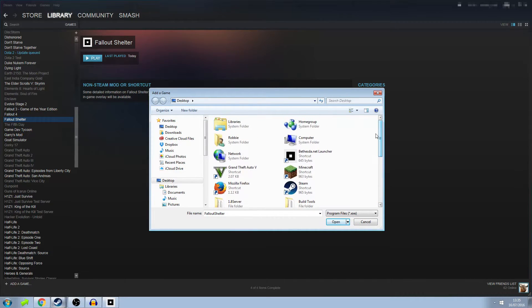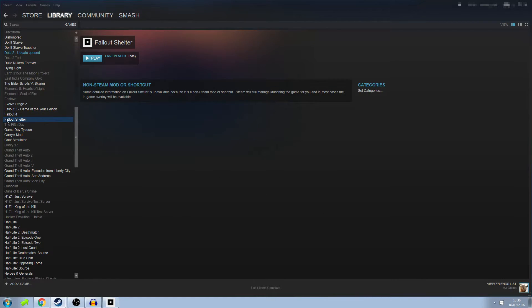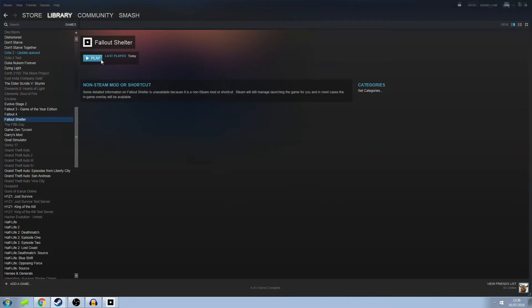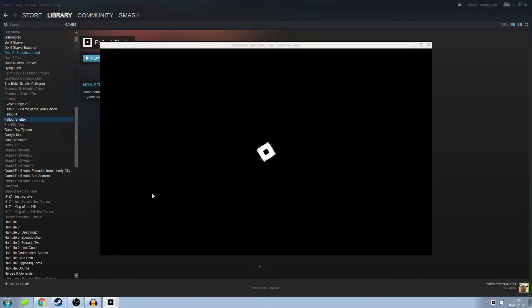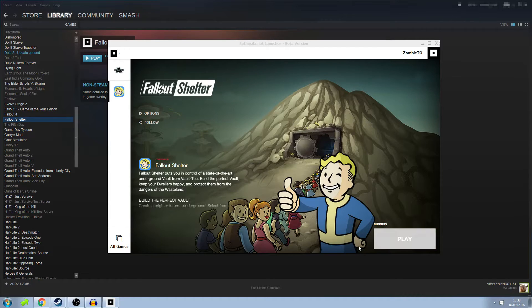Instead, you'll want to add the Bethesda.net launcher to Steam. You may be thinking this won't work, because when you start the launcher and then the game after that, Steam won't recognize it — but you're wrong. Once you add the Bethesda.net launcher to Steam, it will appear in your library. If you want to rename it, just right-click, go to properties, and rename it to Fallout Shelter. When you click play, it should start up the launcher — and there we go, the Steam community overlay is active. That is fully working.